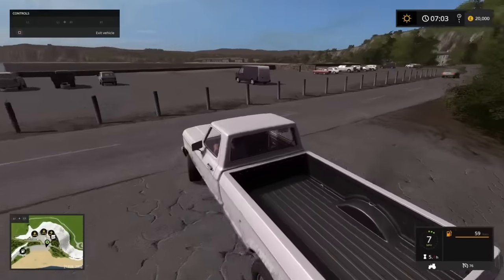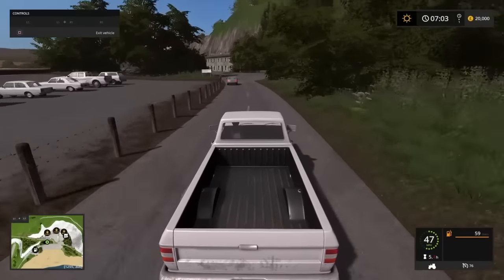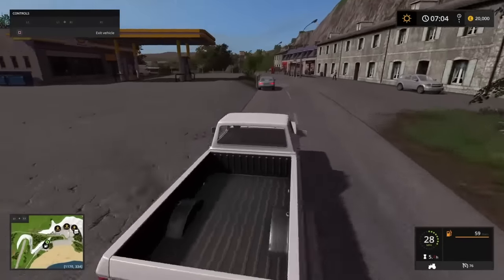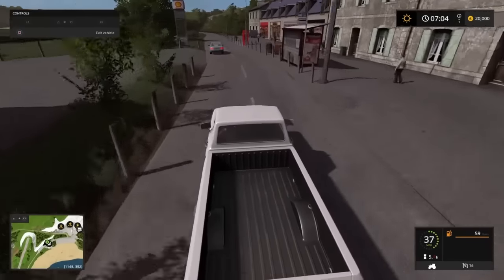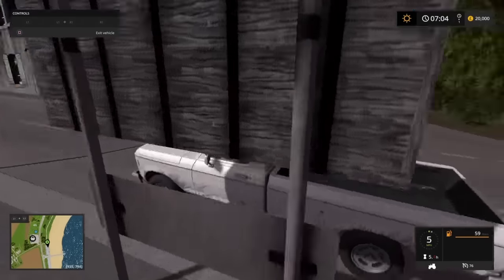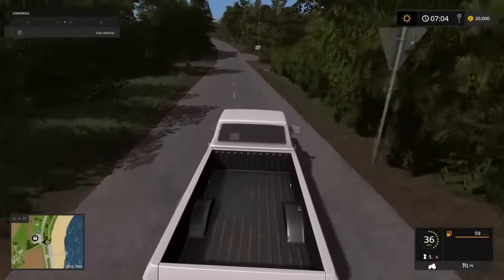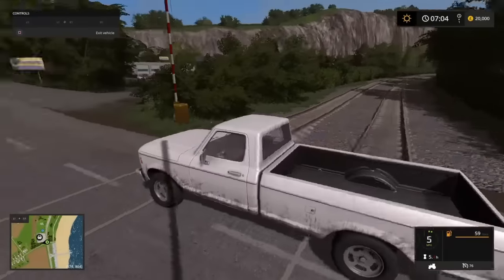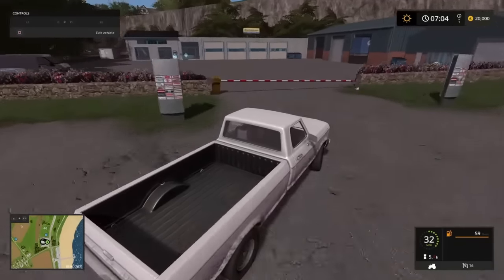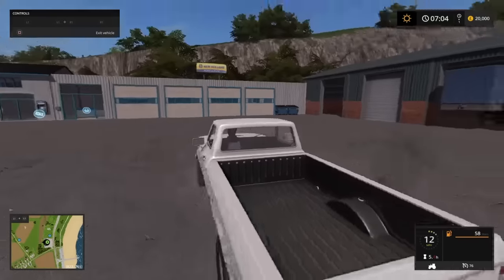Back out to the main road, following the bay around heading south. There's a fuel/petrol station here. Now heading south, if you take a right you cross over the railway line — haven't seen a train yet, we'll see — then take a right again and we get to our main store. If you're buying any equipment or pallets, they'll all appear here.